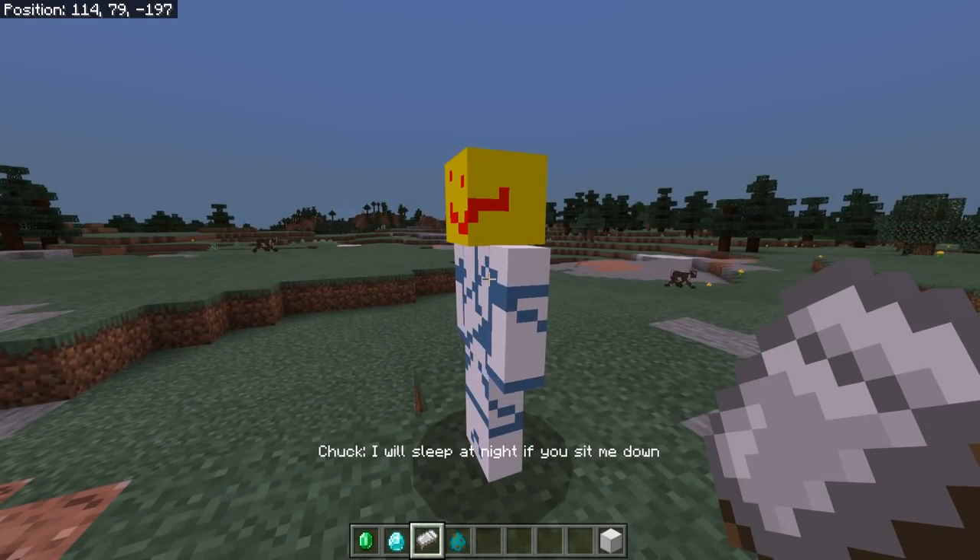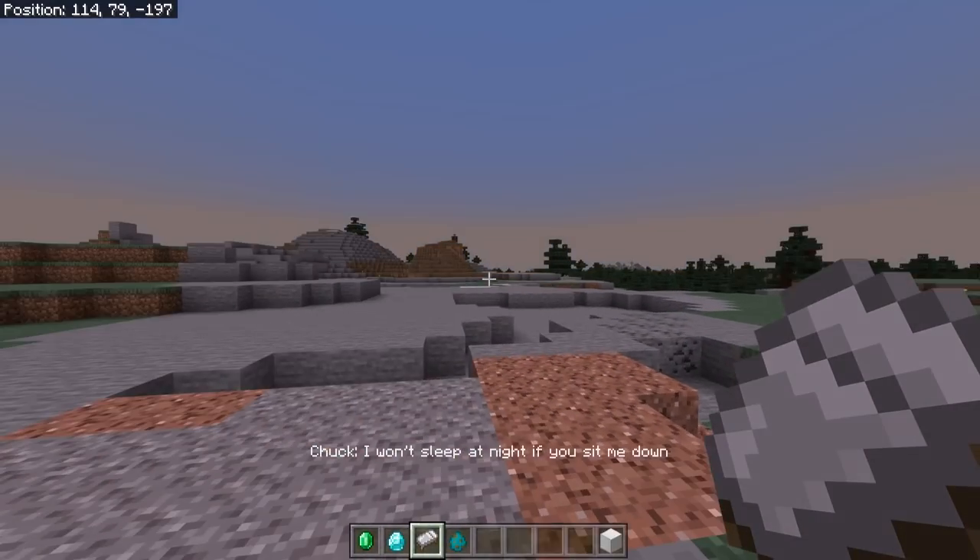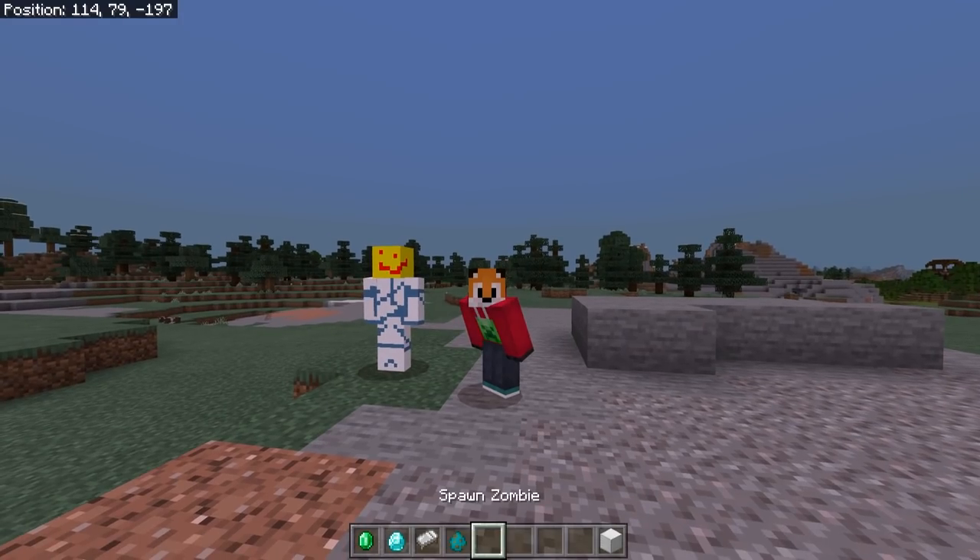Now if you don't want that, or it's lagging your world out, just click him until it says 'I'm not loading chunks' and that won't happen anymore. Likewise, if you don't want the night to go away, click him until it says 'I won't sleep at night if you sit me down.' And there we go — that's it, simple as that.